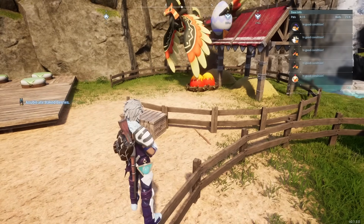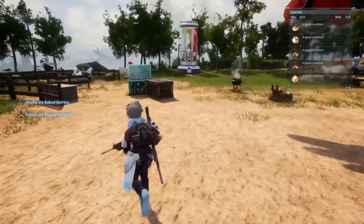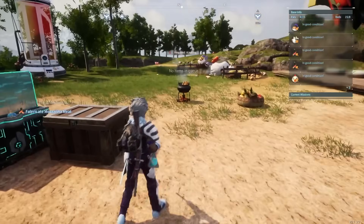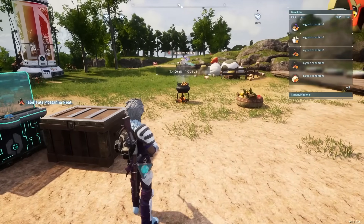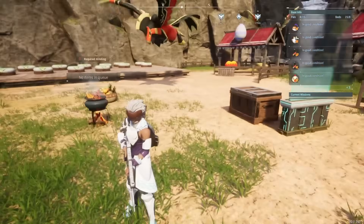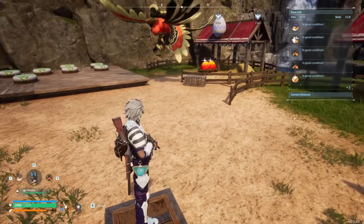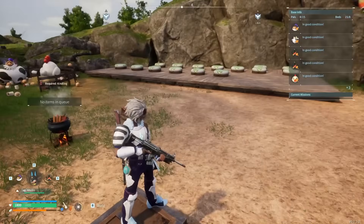Hello there, welcome to this guide on breeding. In this guide we're going to go through the basics, everything you kind of need to know to get started, as well as some good combinations, how to make cake, where to find the pals needed to make cake, and also some good combinations for early game in order to get your base a flying start with some of the best worker pals around.